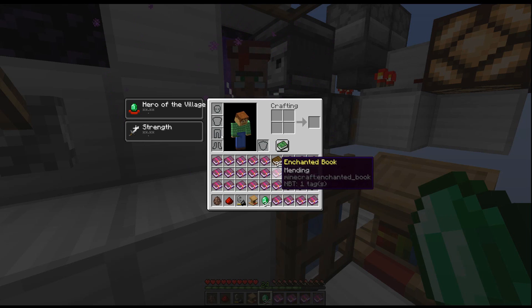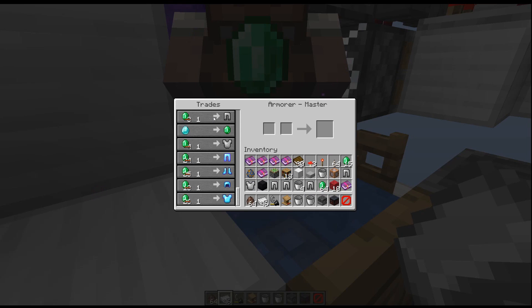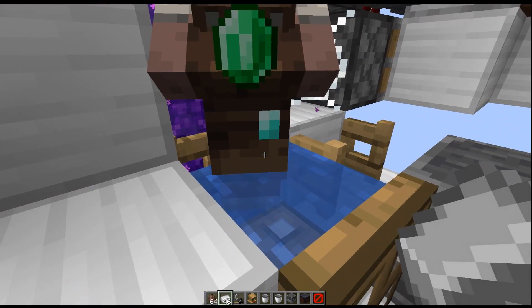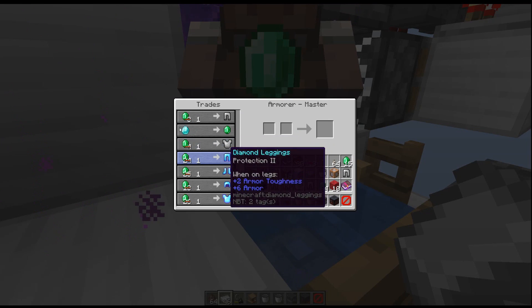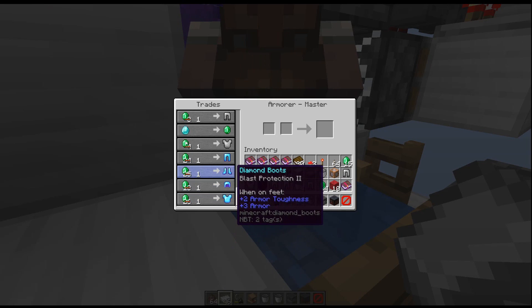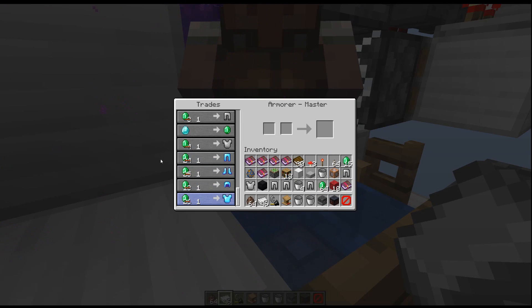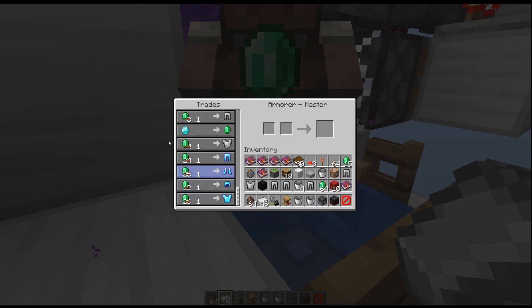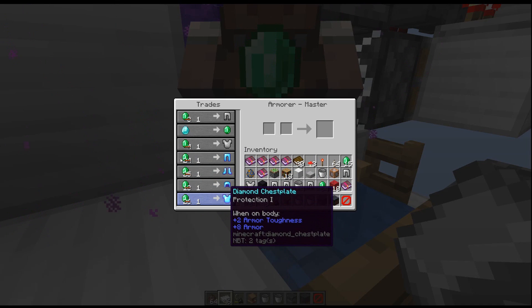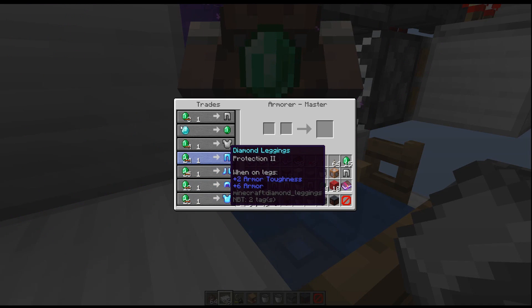This is by far the best method for trading with villagers in 1.14. With the armorer — who uses the blast furnace as his workstation — you can get his prices by right-clicking all the way down to one emerald. So you can get a full set of diamond with different enchantments on it for one emerald each. That's a total of 24 different diamonds for just 4 emeralds. You can also get all the different types of diamond tools and diamond weapons using this same trick for one emerald each, and they come with pretty good enchantments too, which you can always remove with a grindstone.